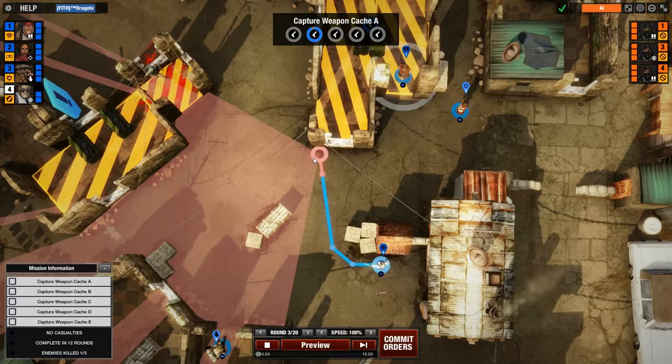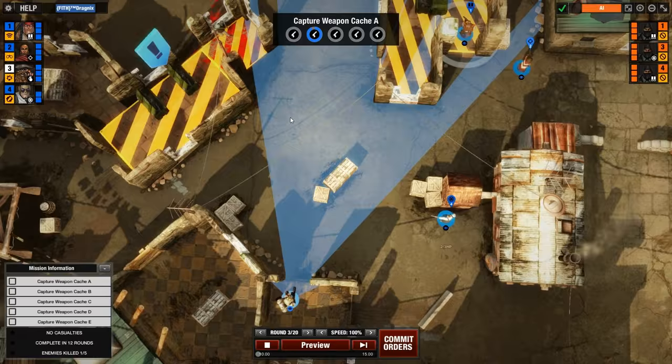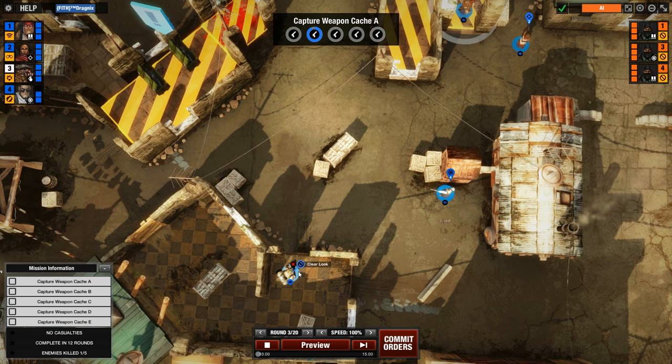For example, the scout's ability to reveal your opponent's location — yeah, it's a bit powerful. All the characters have their own stats; some are faster at shooting, some do more damage, and you'll need to use your chosen crew to best play out your strategy.